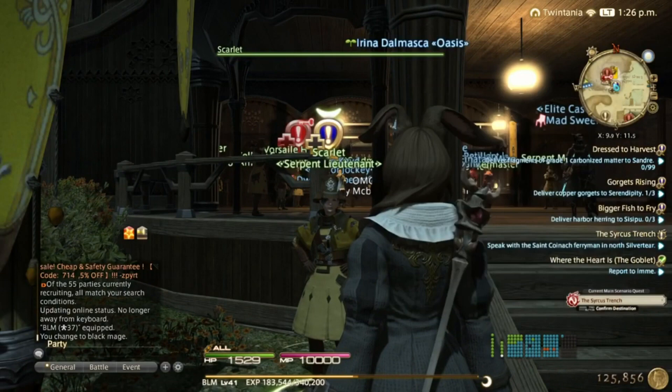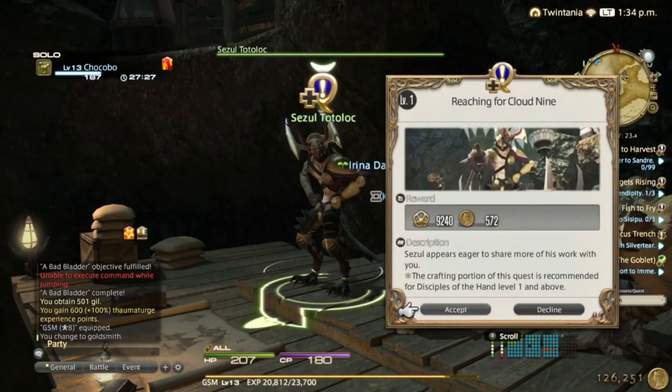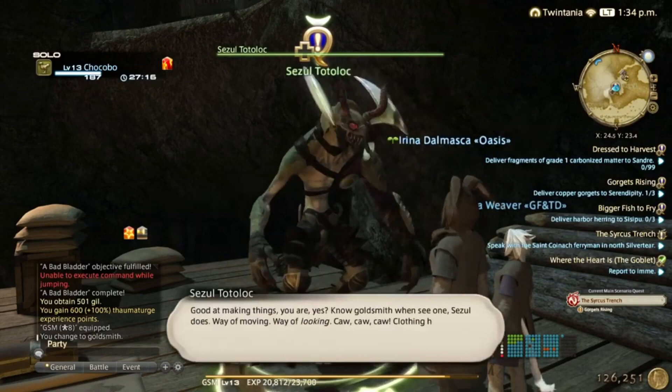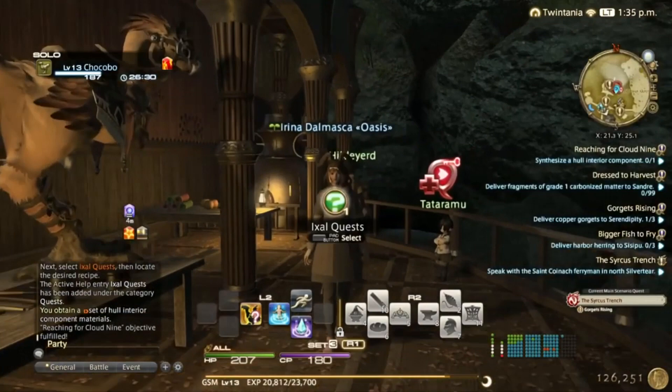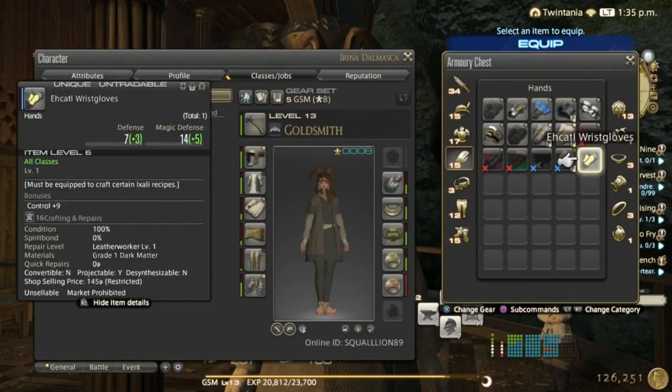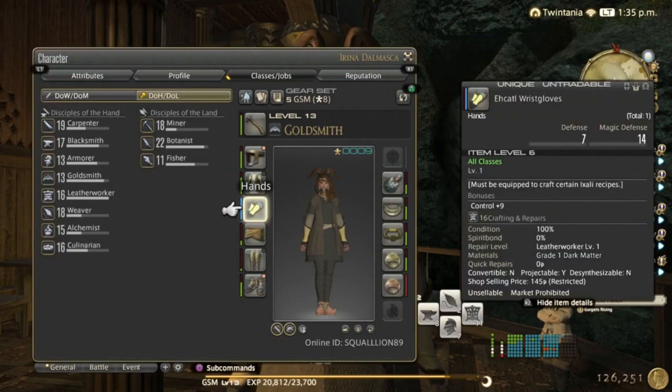Once you finish that quest you can now accept the first Exile quest — you need to be a crafter, otherwise you can't accept the quest. The quest giver will give you a material to craft with, and in order to craft things for Exile Quests you have to equip the Exile Beast Gloves, so be sure to equip those otherwise you can't.